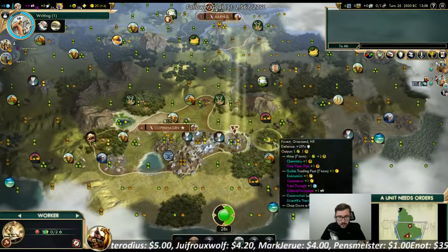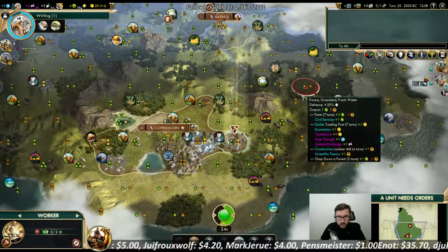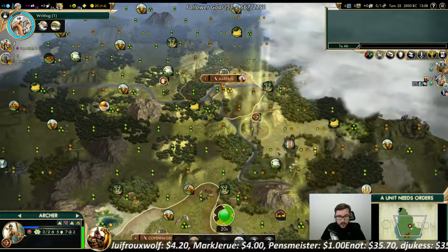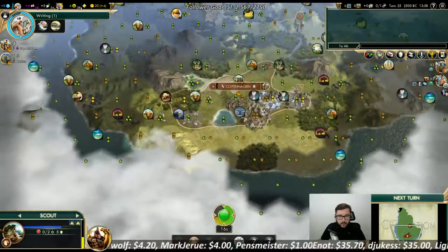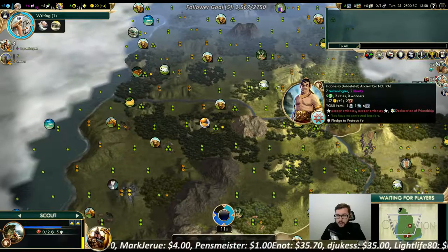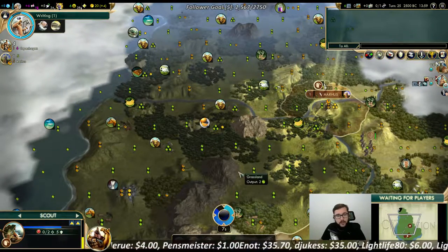We need to catch this barb probably moving somewhere to place. Oh sweet — right on this town, we need to get him. Indonesia already planted a coastal city.